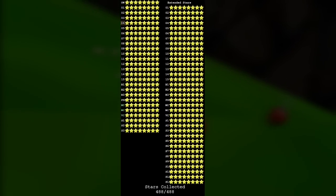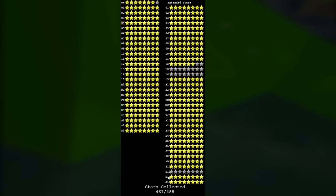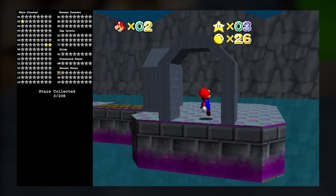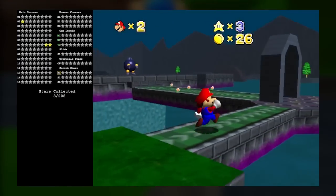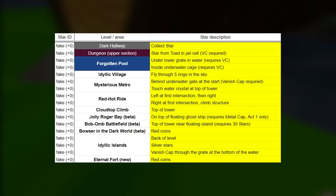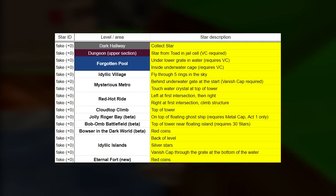Remember when I said that the total number of stars that the game can track is 488? That is still correct, but because of all the ones that don't get added to the star total, that means that even if every possible ID had a star associated with it, the maximum the game can display is 445. And remember that weird star in Idyllic Islands that didn't do anything and reappeared after I collected it? This is actually a totally different thing from star IDs — I just call this a fake star. Other ROM hacks also use them sometimes, and the community refers to them as troll stars. The game lets you collect them, but it doesn't store any sort of data related to it — they don't increase the star total or the coin scores. No matter how many times you collect them, the game will always just display them as yellow. I know of 17 of these in the game.